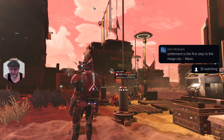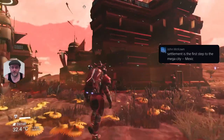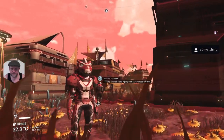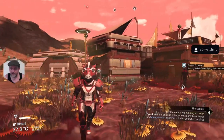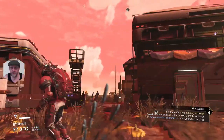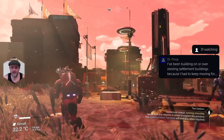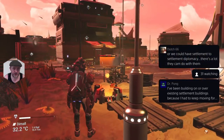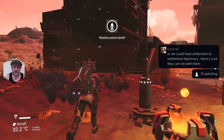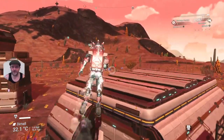John McNone says settlements is the first step to mega cities - maybe! What I like is how the procedural generation of these buildings is actually taking place. They look really cool. No Man's Sky is Hello Games' little baby, and so is their engine - they've built it from the ground up. It's got elements of Havok in there, but the main engine is theirs.